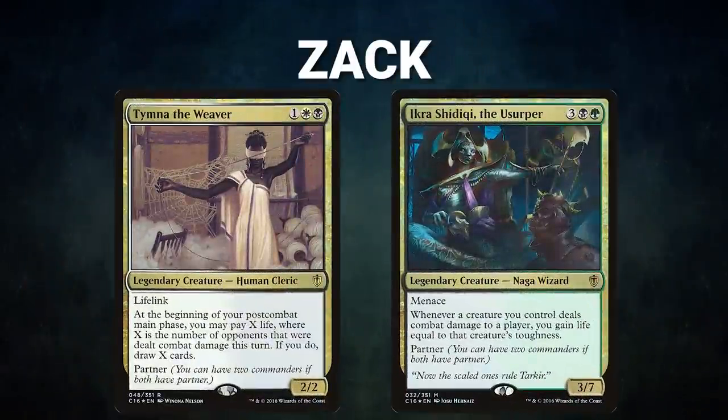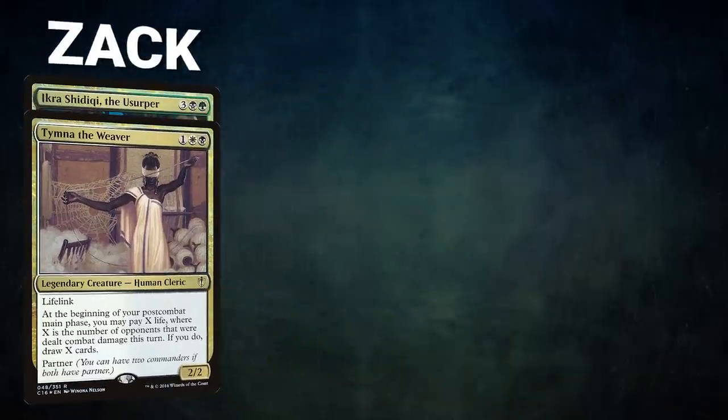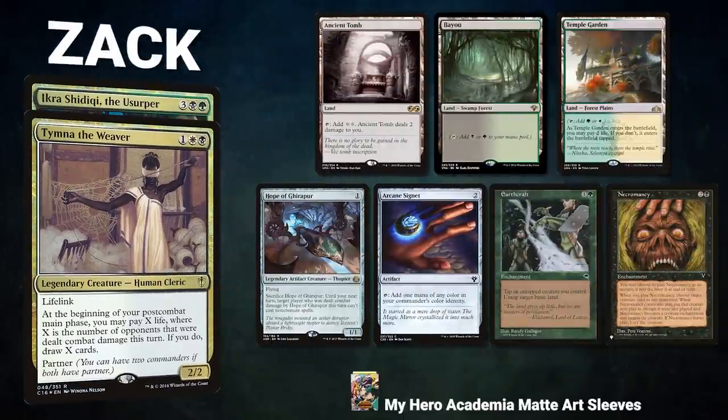Next we have Zac piloting the partner pair of Tymna the Weaver and Ikra Shidiqi the Usurper. This is an Abzan list that uses Ad Nauseam to find a combo and close out the game. Zac's opening hand contains Ancient Tomb, Bayou, Temple Garden, Hope of Ghirapur, Arcane Signet, Earthcraft, and Necromancy.